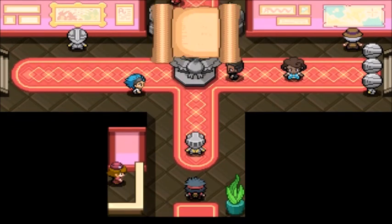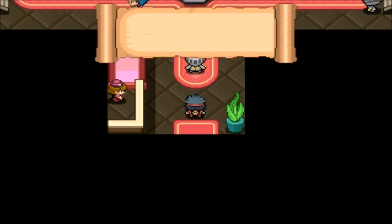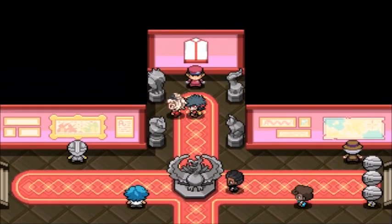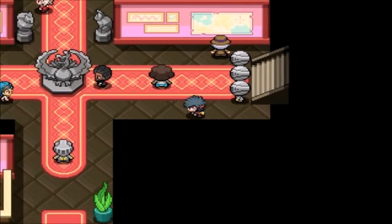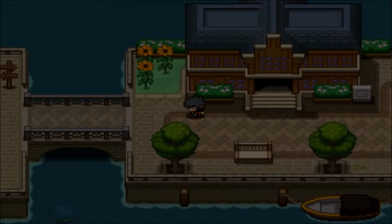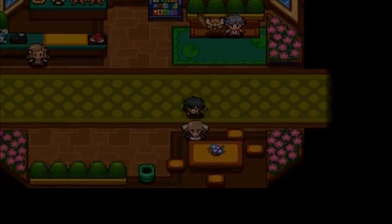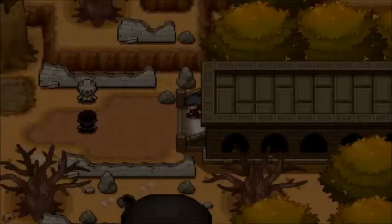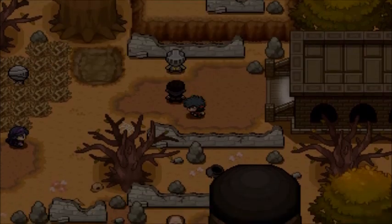What the hell is that Pokemon in the middle? Is it a Pokemon or a person? Follow the mysterious group to the museum. A Hex Maniac wants to fight - she sends out a Ghost type, so I can't really touch it. Actually I can with Foresight - but it's Poison type so it won't do much. I guess I'll just go to Staryu.